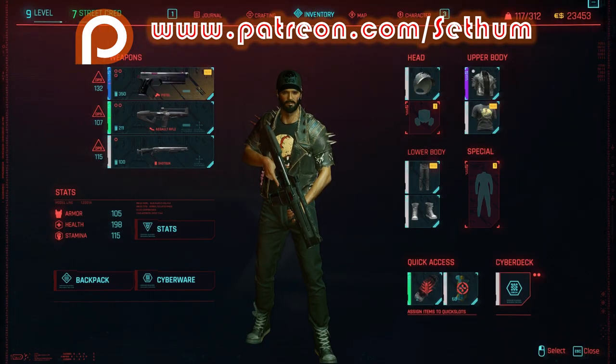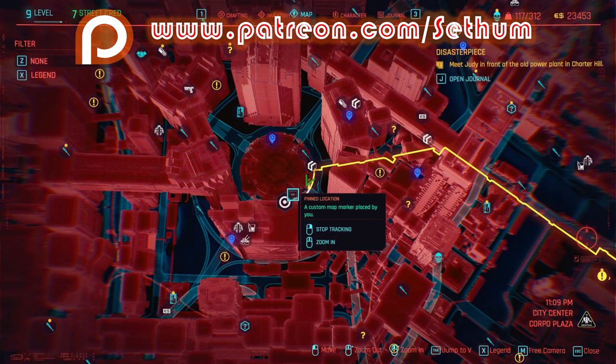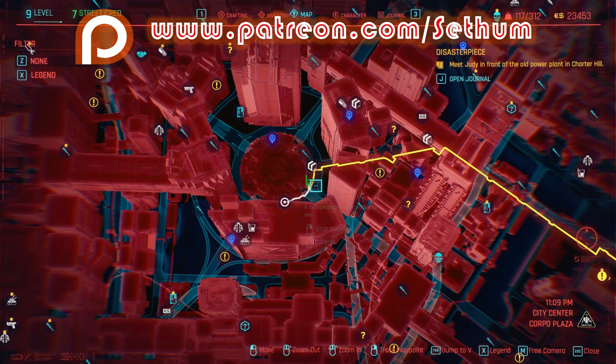This is what I have here in terms of money — yetis, euro dollars, whatever you want to call it. Now, how did I get to this money? Well, I actually found a way to produce money in the game very, very easily. I started out with about $10,000, spent about $3,000, and then basically I ended up with $20,000.